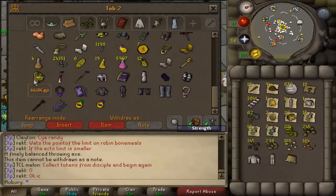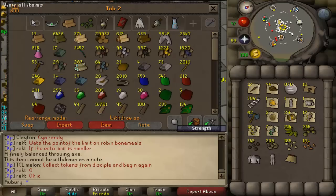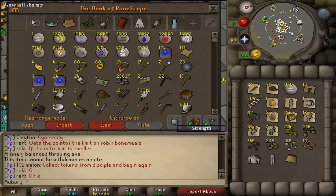It is also down about 5 mil because the serpentine helm is not charged — I bought that for doing pyramid plunder because it protects you from poison, which is really good. And I also have about 7 mil in my kingdom, so add 7 mil to that 430 mil, plus another 5 mil — that's like 445 mil.